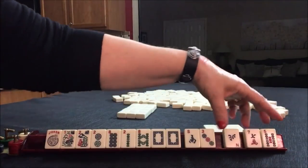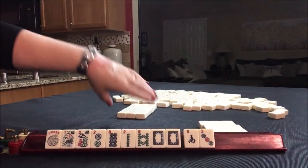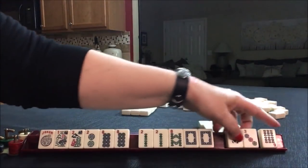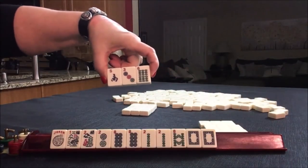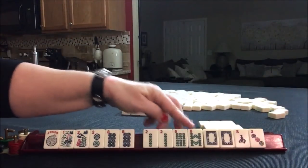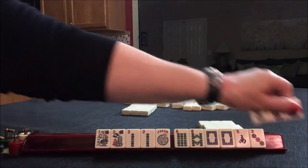We can pass these. There's a two and an eight, and we have tiles we can pass. We don't have to make a choice yet. There is one thing we could maybe consider: two, four, six, eight with flowers as an option.